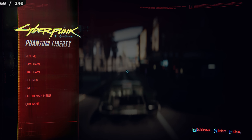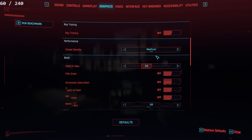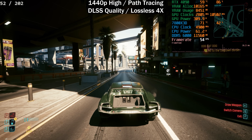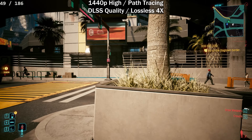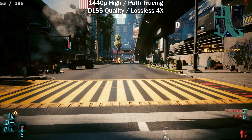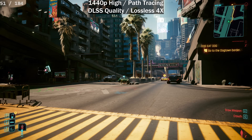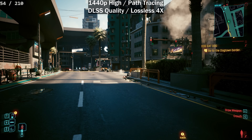Let's test a proper frame gen use case — enabling ray tracing and path tracing. Our base frame rate in MSI Afterburner is around 54fps. In the top left, the base is 50 and the final output is 200 frames per second. At 4x with path tracing, the input latency and lurching are noticeably worse — the frame updates aren't as smooth and it feels like frames are being skipped.